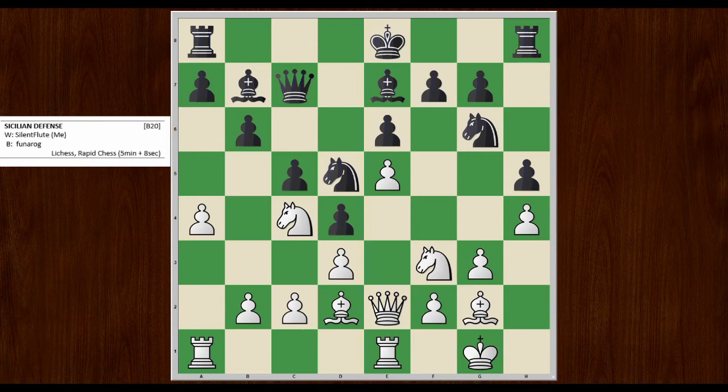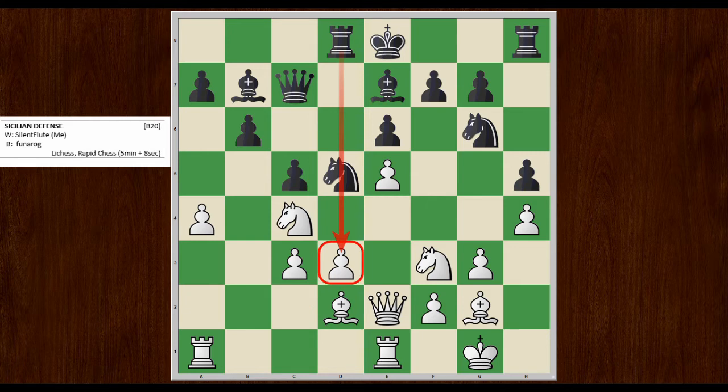So I got lucky. I play C3 to break up his pawn structure. He takes, I take, and now he plays rook D8 — another odd move. I think he wants to put pressure on the D3 square, which is reasonable. But now I know he's going to castle kingside — it's either that or leave his king in the middle, which would make no sense.